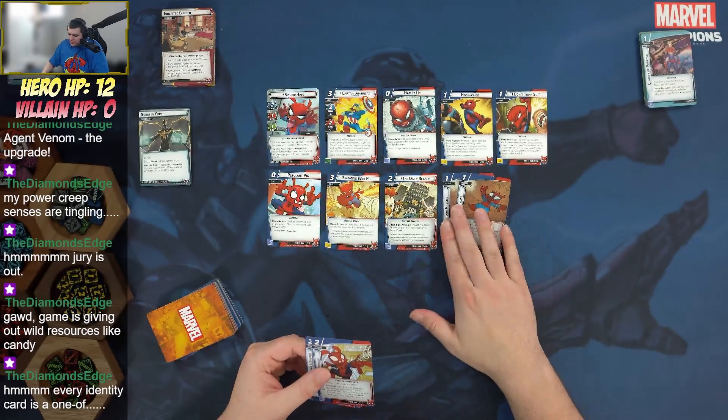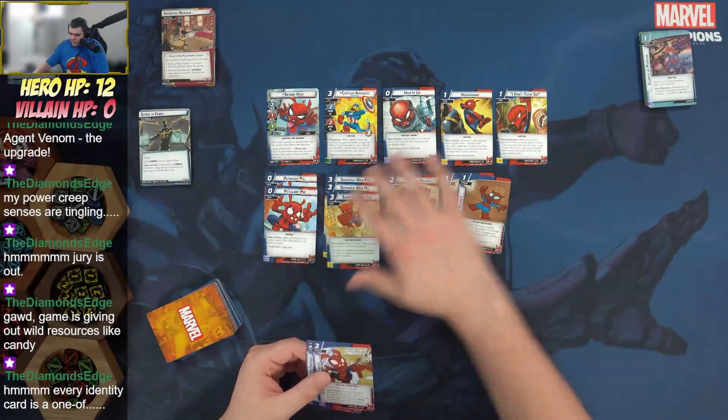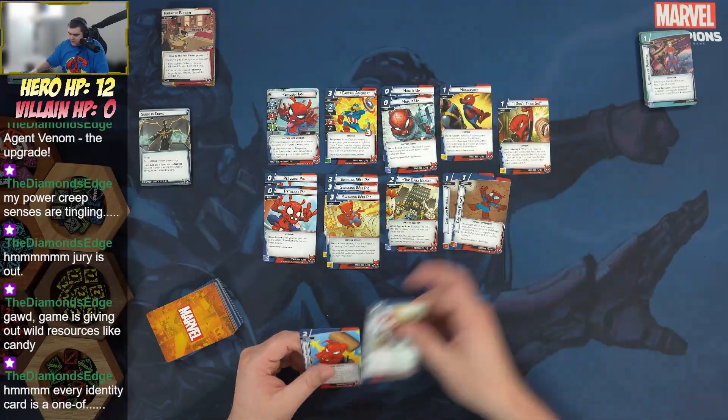His two upgrades: Huge Wooden Hammer gives plus one attack (up to two), and when Spider-Ham makes a basic attack, exhaust it, remove one toon counter — he gets plus two to that attack and it gains overkill. Organic Webbing gives plus one thwart (up to three), and when you exhaust it and remove one toon counter, ready Spider-Ham and he gains the aerial trait until end of phase. Most identity cards are one-ofs.